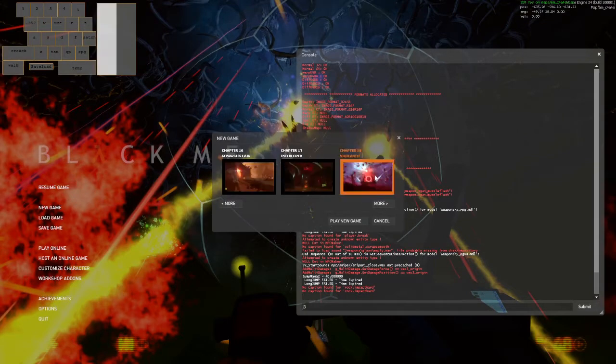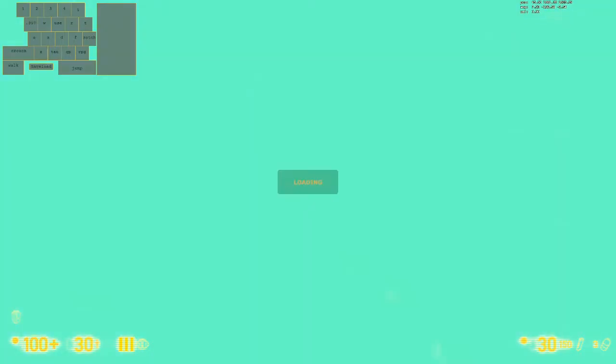Alright, you want to learn how to kill a fucking baby? Here's how to kill a fucking baby. Easiest shit in the goddamn game. As soon as you load up the map, save delete. Full health and ammo.